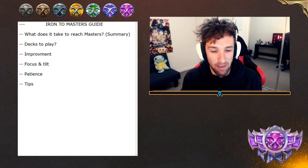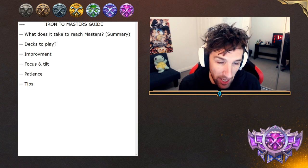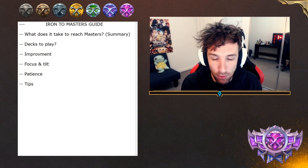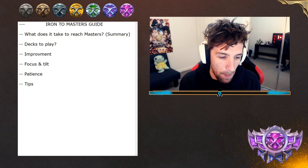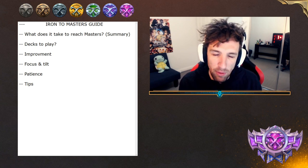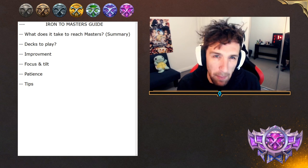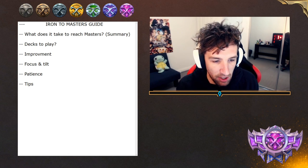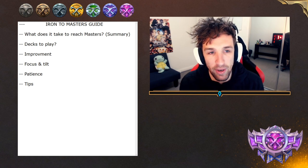At that point, it's going to be really important that during each game you have maximum focus and maximum patience, and then you start to consider afterwards. Take a moment after the game to think how it played out, especially if you lost. For example — Crimson Disciple turn two versus Legion Grenadier turn two: maybe I should have played Grenadier against this matchup. That's just a little example of ways to improve.